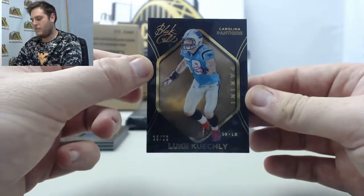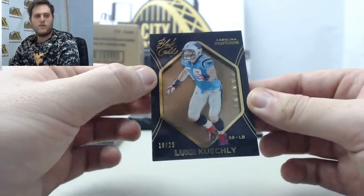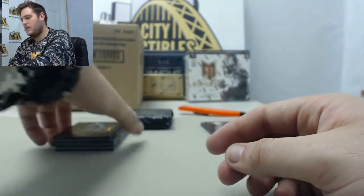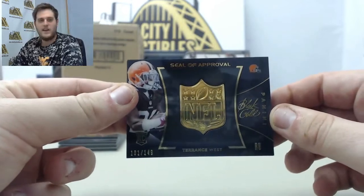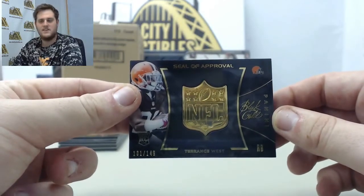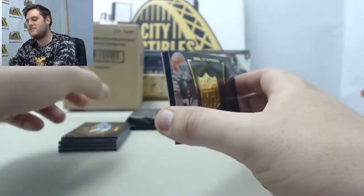Shadow Box out of /25 right here, Luke Kuechly. Out of /25, Luke Kuechly. And on the bottom, seal of approval rookie card right here out of /149, Terrence West. Terrence West right there.